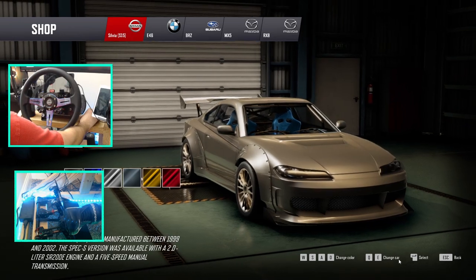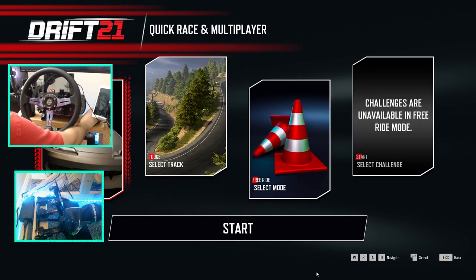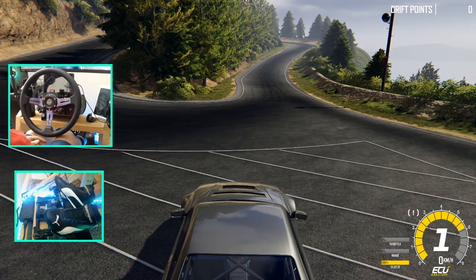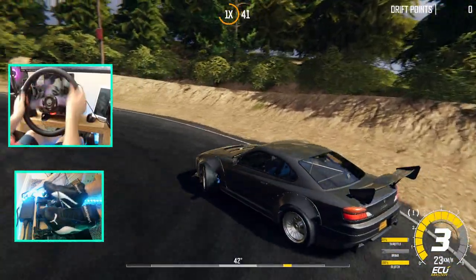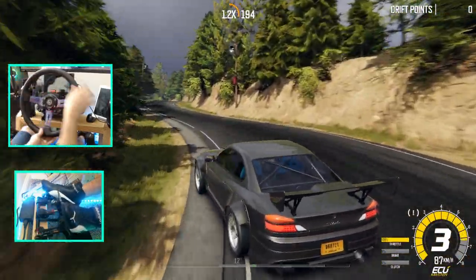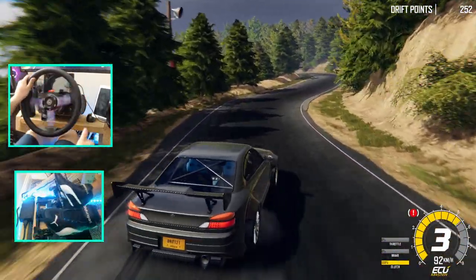We're going to go to the toge and pick a full blown-out S15, going full send in the toge free ride and see what we can do to end this episode off. Like I said we're going to be doing more Drift 21 but we're going to be getting some friends on. Oh, it's super twitchy - way different than that E46. Looks like I need to adjust my response.